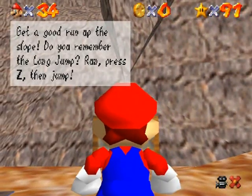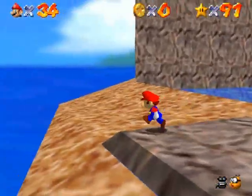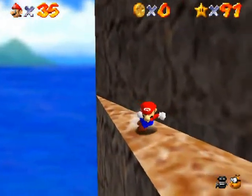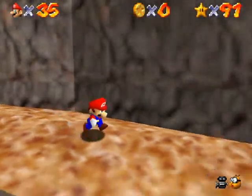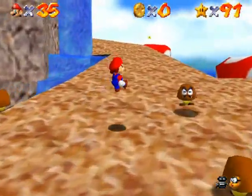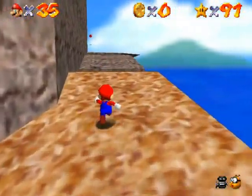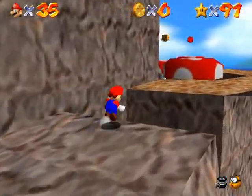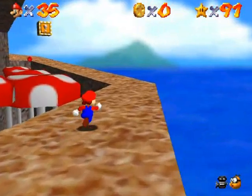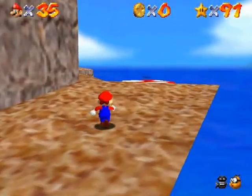Get a good run up the slope. Do you remember the long jump? Run, press Z, then jump. It's another reminder sign, worded differently this time. Over here is a one-up if you need them. I don't really know why you would be worried about one-ups in this game, because if you die you get pooped out of the stage anyway, so lives are pretty much pointless. Maybe you don't get a game over and have to travel a little bit less, but it's not that big of a deal.